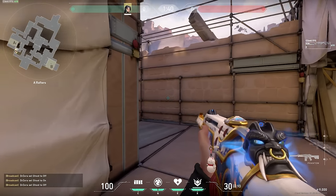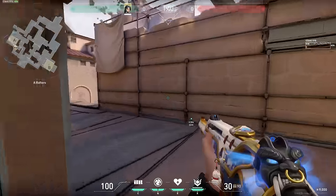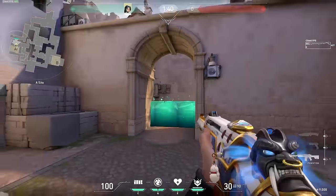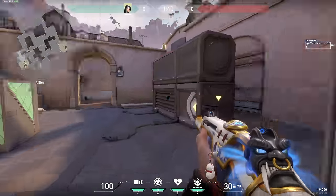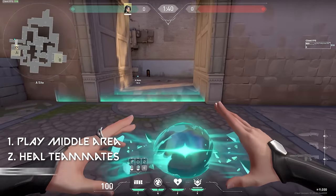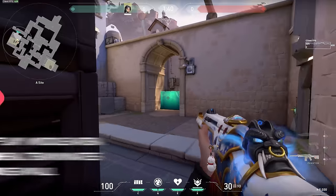For example, if attackers planted the spike on A long, chances are they're hiding in that choke point waiting for defenders to tap the spike. Now that you've saved the wall, you can completely deny this strategy and potentially get a free defuse, or a free kill when the enemy panics and tries to shoot down your wall. The key points for defense with Sage are: play the middle area, pay attention to who needs heals and get to them, and use your wall to defend middle or block off choke points when retaking a site.